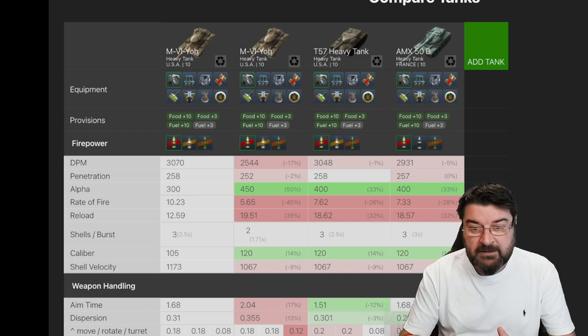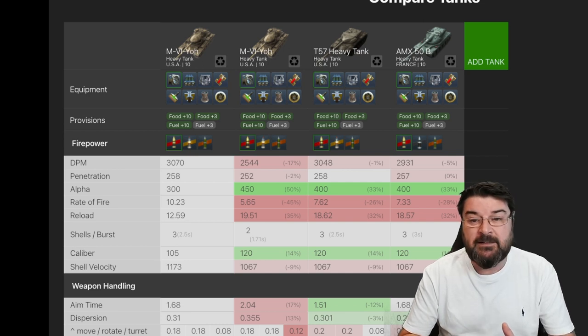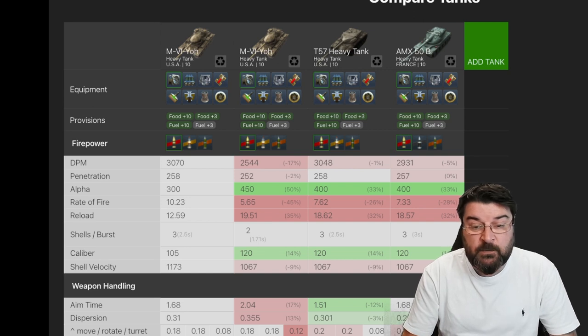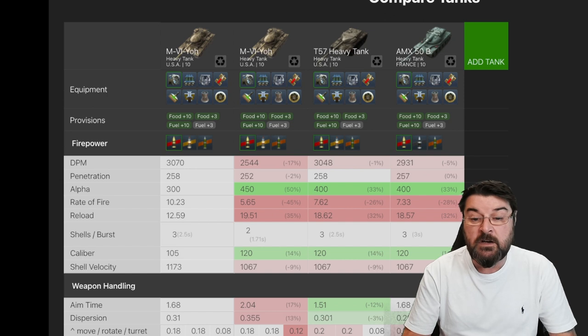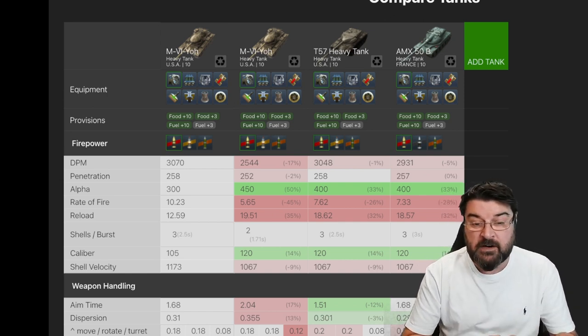But you will see that the alpha damage drops significantly down to 300, where all the others are pushing 400 plus. Penetration on this thing however is obscene, same as the T57 Heavy. It's one of the only tanks that will actually go frontally through a Hoary, and we'll see that later. Rate of fire — you can see there it's 10 shells a minute compared to just over five and a half shells for the two shot Yoh, just over seven and a half shells for the T57 Heavy, and just below seven and a half for the 50B.